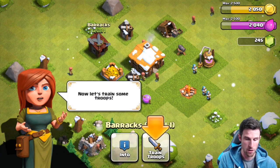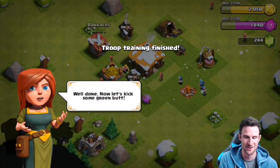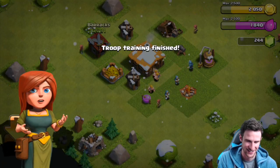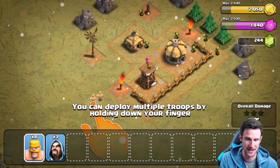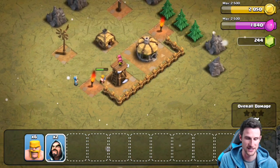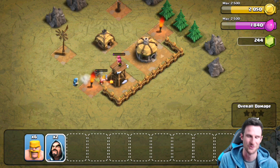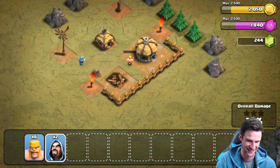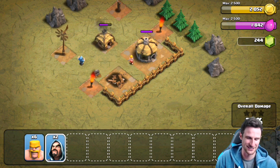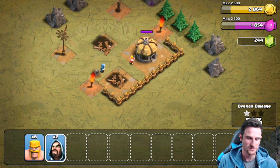We'll finish training troops. We already have payback — we probably only need to use about this much and we should be able to take it out. Wizard hacks! We gotta see how long we can keep our wizards. We still have two wizards left — we're gonna save them.